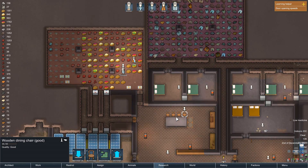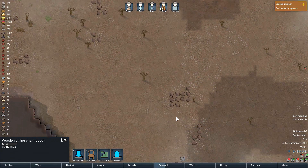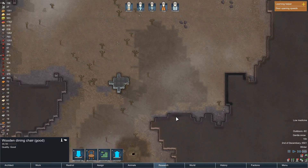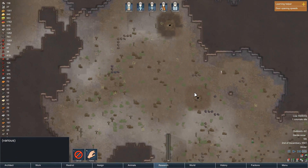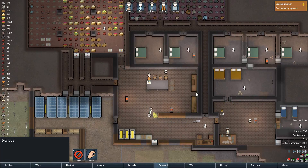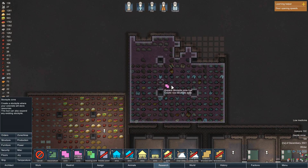They're working on the floor. Did they finish the floor here? They finished the floor here. I think doing that hunting would be good. Oh, poor raccoon. Now I'm going to expand our dumping area there. There we go.